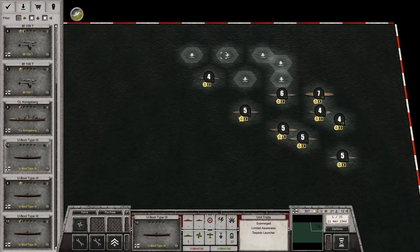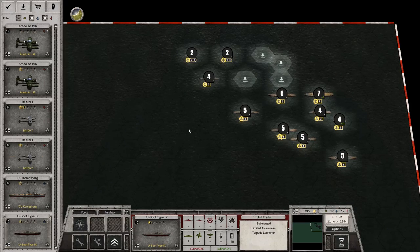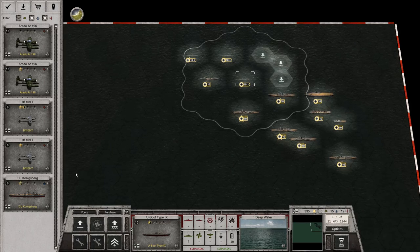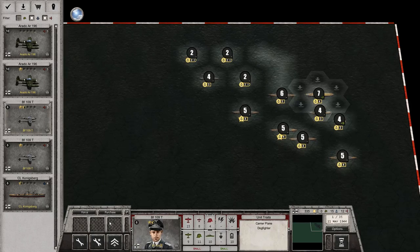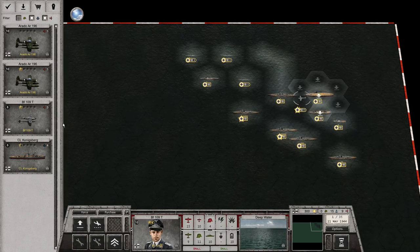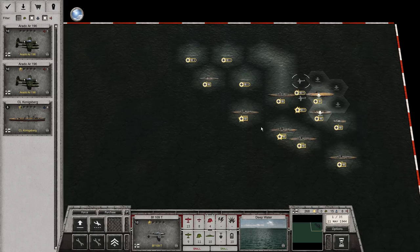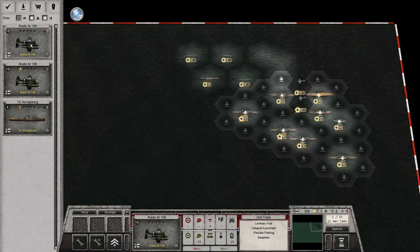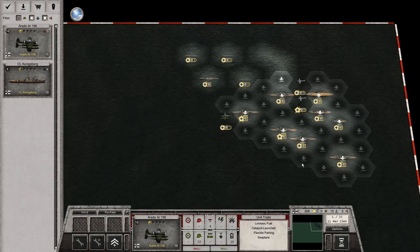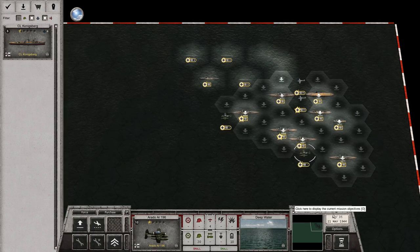The submarines are much better now than before. Replenish them and get them out here. Then we have fighters — they also need to be replenished, which is going to cost me. I can still only have the two. And then we have the reconnaissance aircraft. So, down to 268 points, I've got 15 operation command points.